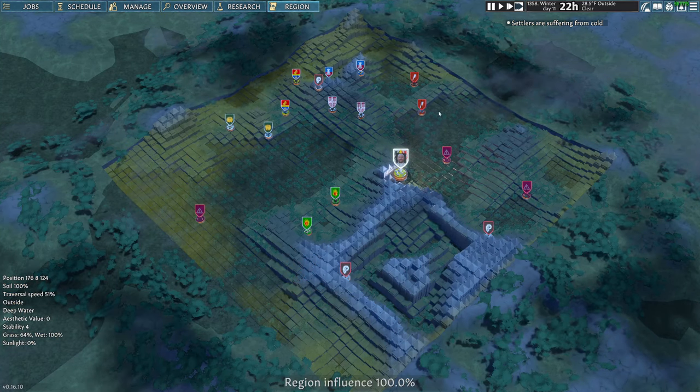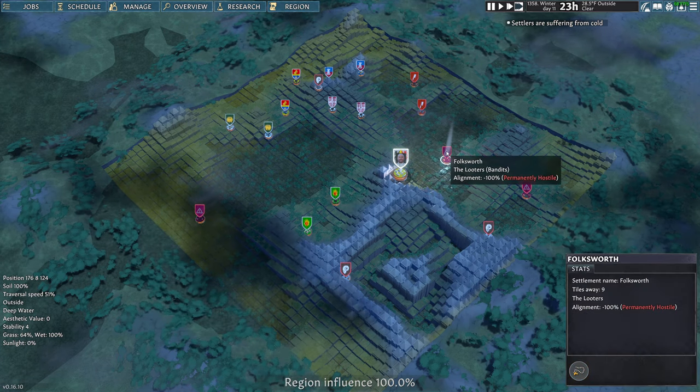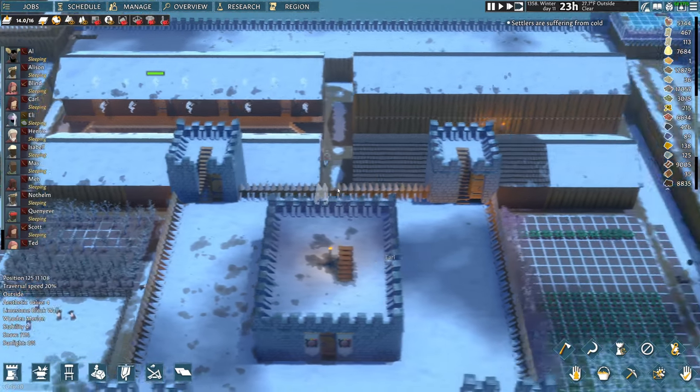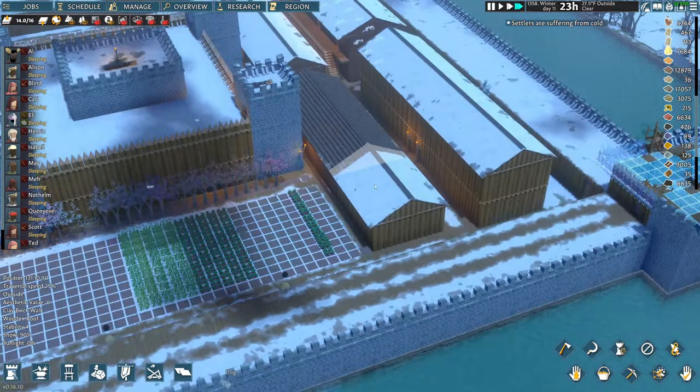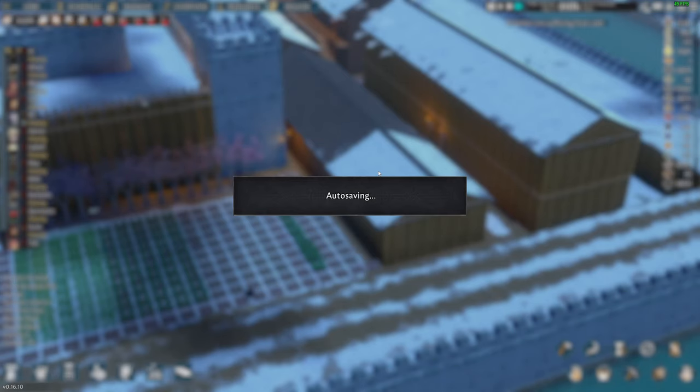I found out what the cartographer thing does — it opens the region and you can send caravans to people. You can't do anything with people you're in hostilities with, so it would be cool to attack them. But I don't really have any need for trade — I might need some animals, but I'm not necessarily wanting to send anybody outside on caravans.